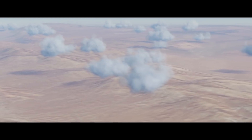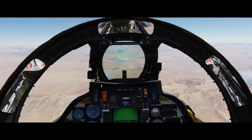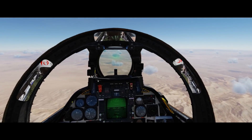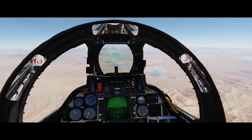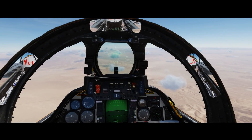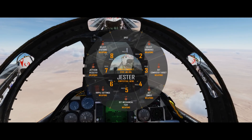For the F-16: radar elevation coverage fixed; no HUD steering point indications for preset steer points fixed; TDC range numbers not changing when antenna elevation changes fixed; HUD symbology barely visible in daylight fixed; French F-16 localization added; TGP TV picture extremely high brightness fixed. For the A-10C: lights inside the fire engine pull, APU pull, and landing gear handles were too dim — corrected. Brightness of some cockpit lights was too high — also corrected.